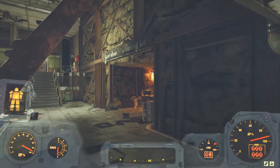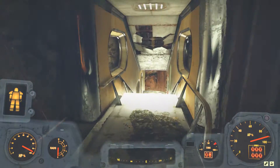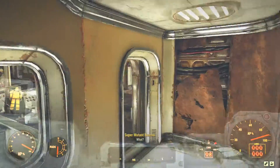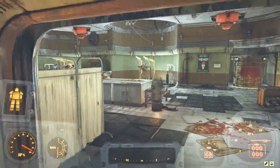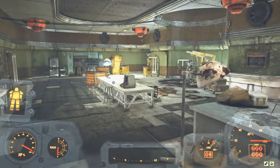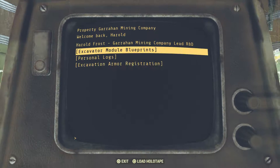After you're done at the terminal, go down this hallway and take the stairs down straight ahead. Head over to the other side and access the terminal on the table in the middle of the room. On the terminal, select Excavator Module Blueprints to download the plans.